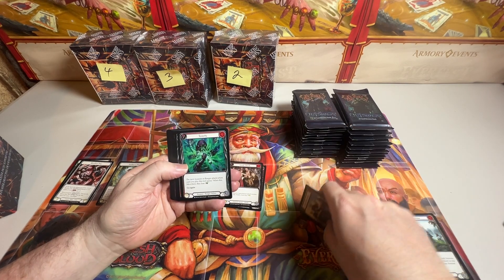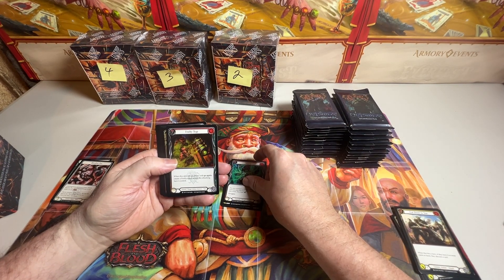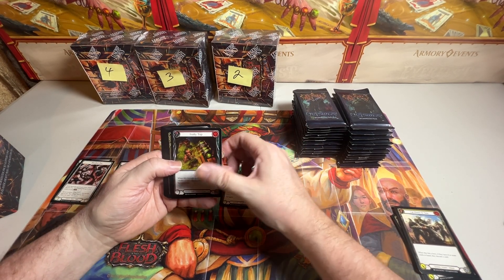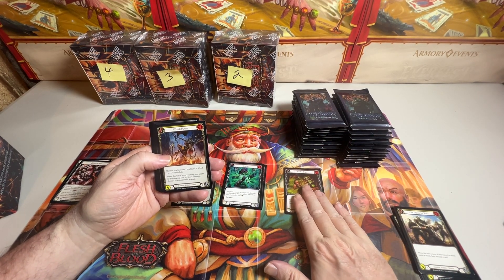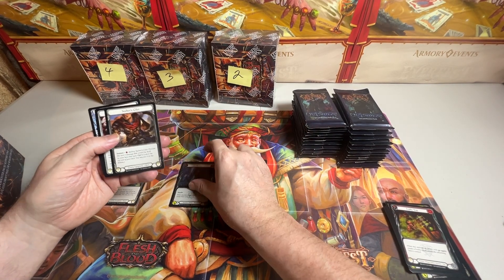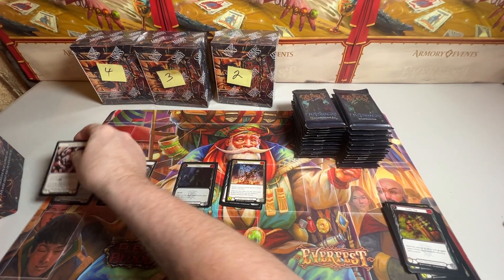Cutting into the Rare and then a Common. So this must be the Assassin slot - can be Rare or Majestic or anything. Rare. Common Foil. And then we have Equipment, and then two Tokens.